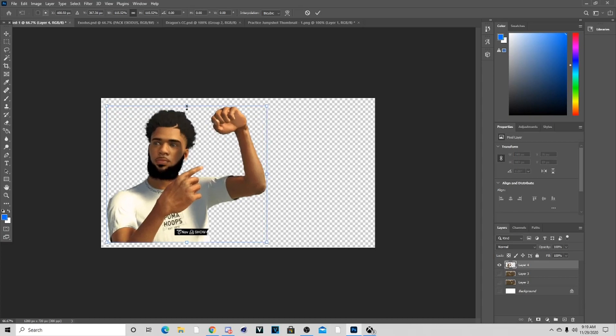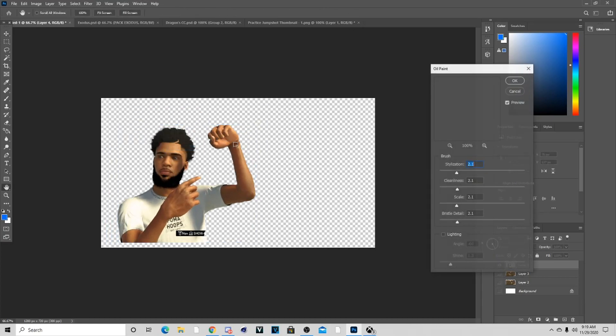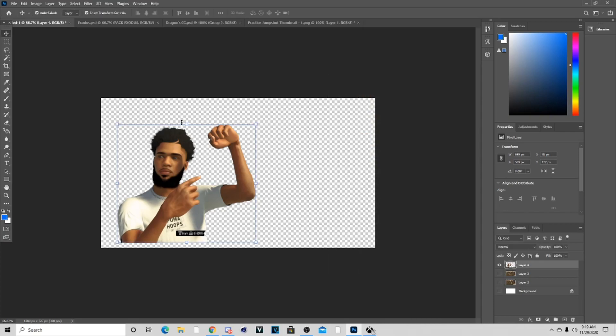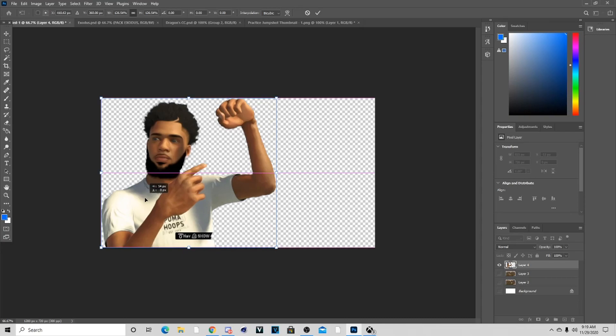First thing I'm going to do is go to Filter, then Stylize, and add Oil Paint to it. You guys can copy my oil paint settings — I'm going to turn my cleanness down a little bit. My oil paint settings are pretty good so if you want to copy them you can.